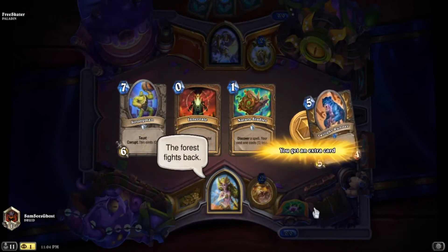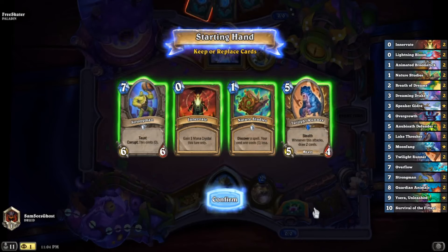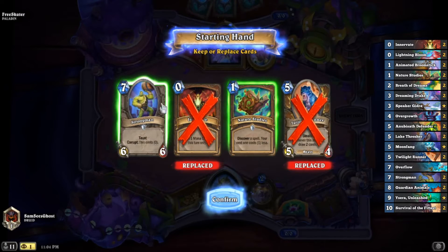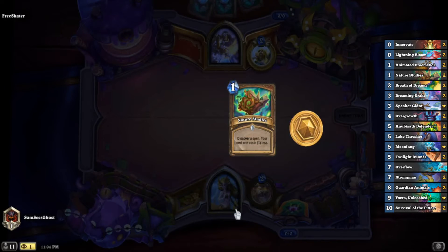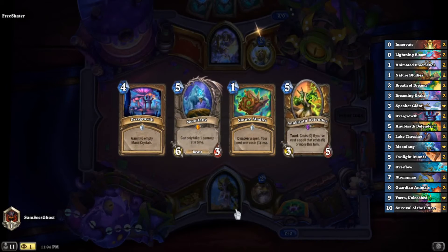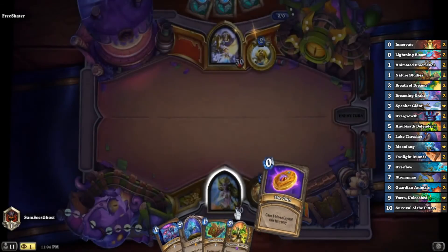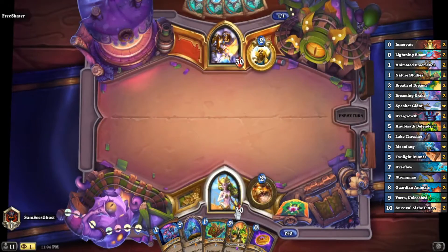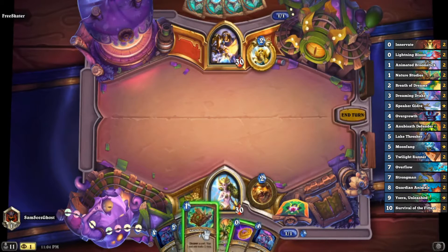We keep the Nature Studies and send everything else back, right? Yes, that's my gut reaction. Okay, so Nature Studies always discovers Guardian Animals, so we always win. Yeah, you just Nature Studies and hold it for the Overgrowth — that's so true.